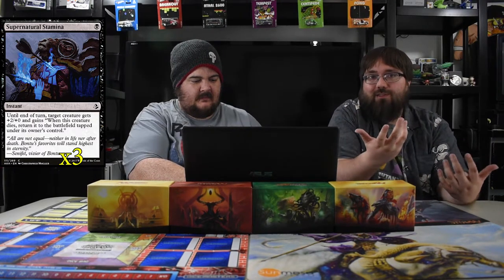Supernatural Stamina is a blowout combat trick — one black instant. Your creature gets +2/+2 until end of turn, and if it dies you bring it back tapped. Turn three when they have bigger dudes and swing at you, you trade and get your creature back. It's just good.